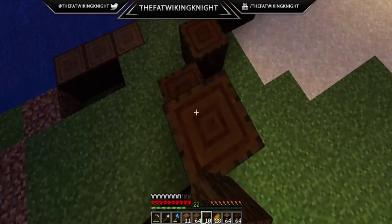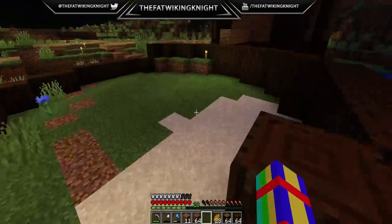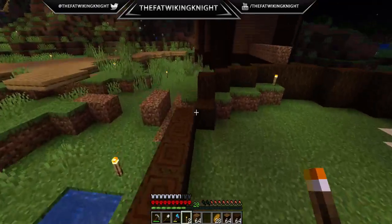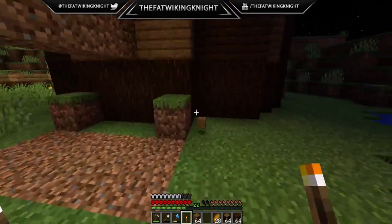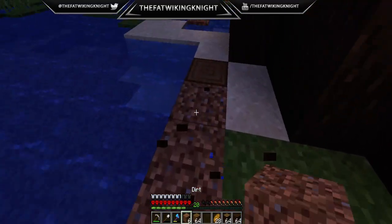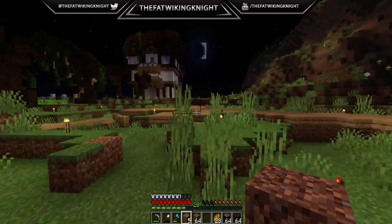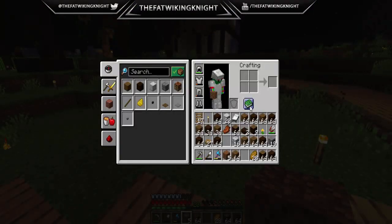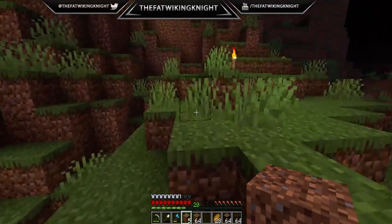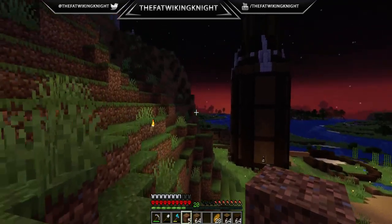I think we are just gonna go ahead and do a double decker here of the dark oak wood. Of course we're out of it - why would we not be out of it. Let's go ahead and put a couple torches here and we're gonna have to go and get some more wood real quick. We're gonna reclaim our wood at the very least. We are gonna need oak and dark oak, so let's pop on up here and chop one or two trees so that we can get that going and then we can start erecting our new tower.